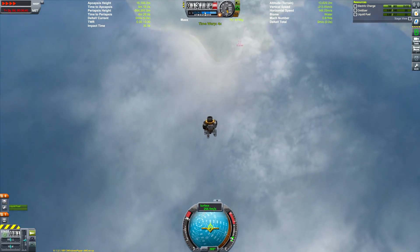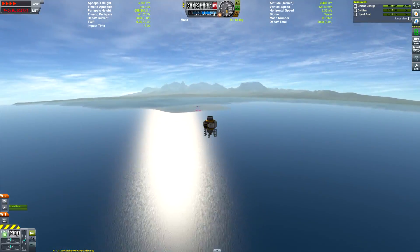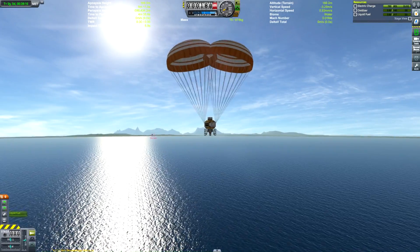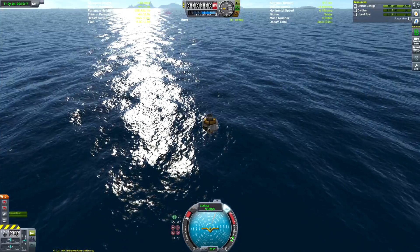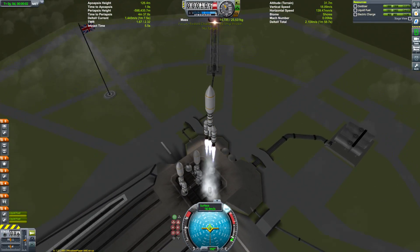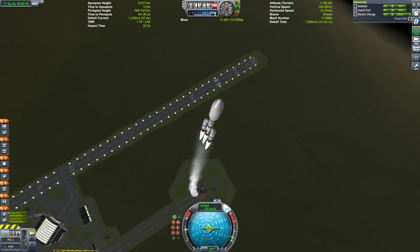I also added a couple of other arbitrary restrictions on myself. Number one is that I wanted it to be Apollo style — leaving a manned command module in orbit around Duna while a separate manned lander goes down to the surface. The other challenge I added is that I always like to have my Kerbals using actual command pods instead of just sitting on an external command seat for the entire flight, which does add a significant chunk of weight but makes the mission a little bit more satisfying.